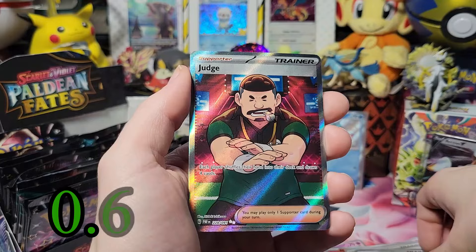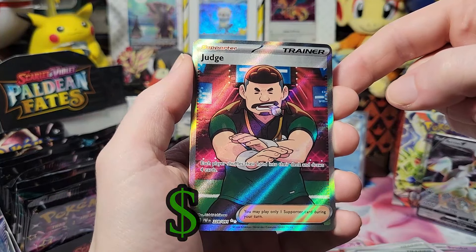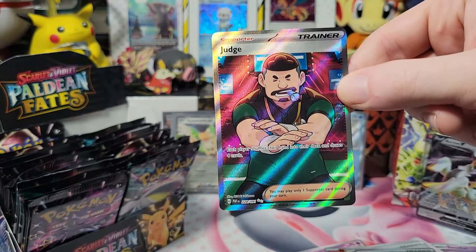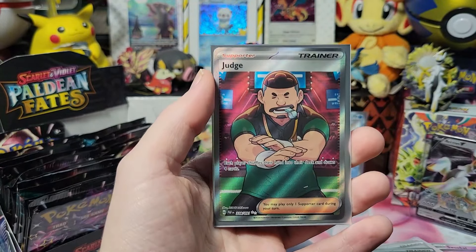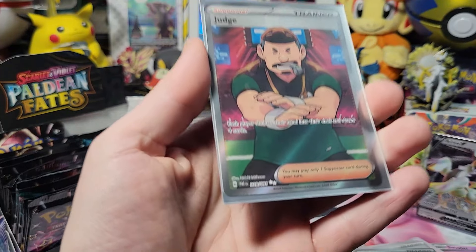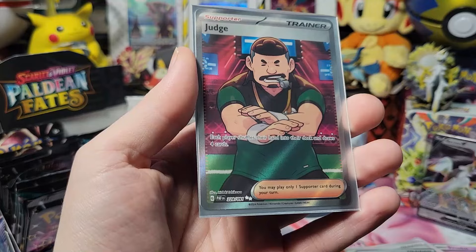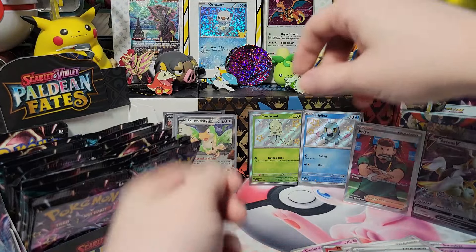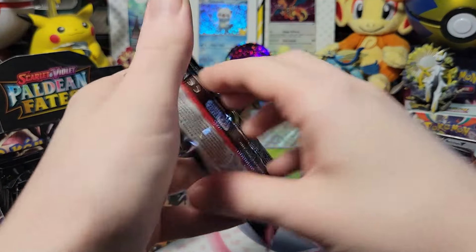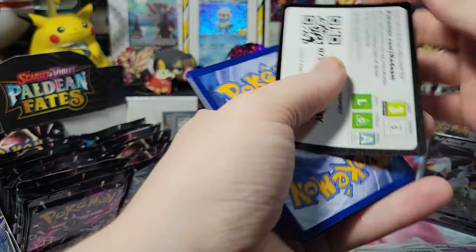Do I have Judge? Wait, do I have this? Hold on, I need to check. Number 228 — no, I don't. Hooray! So there are some good things I don't have yet. I thought they'd all be in the same spot, but yay. And Judge is a surprise hit — honestly wasn't sure if I had that or not.